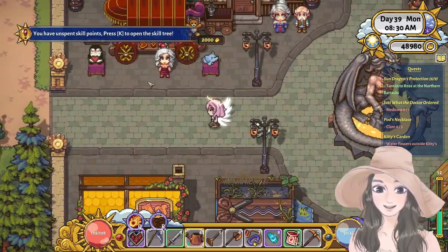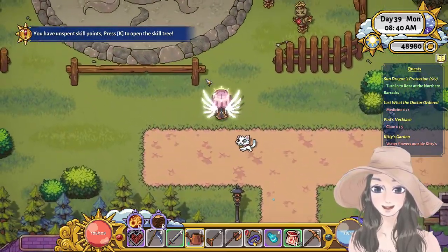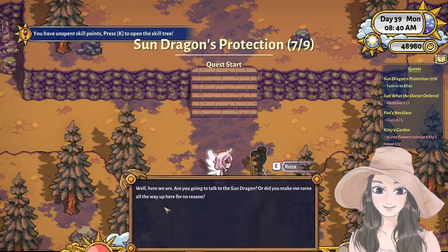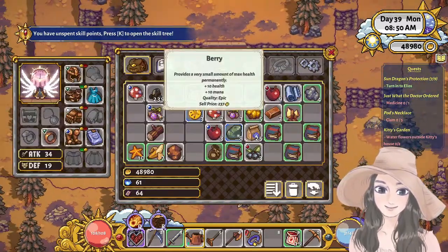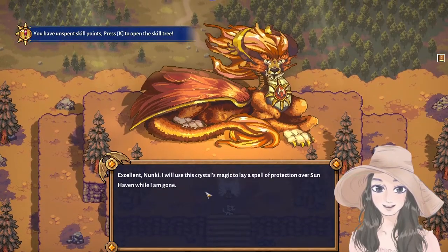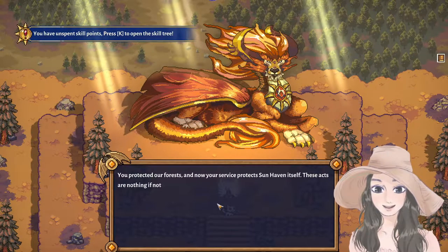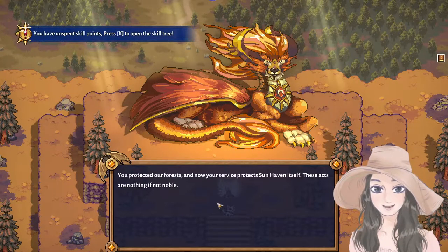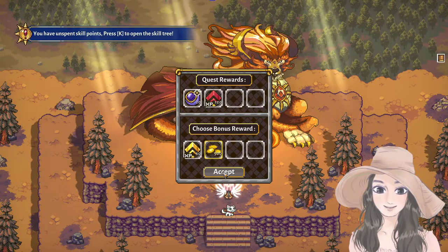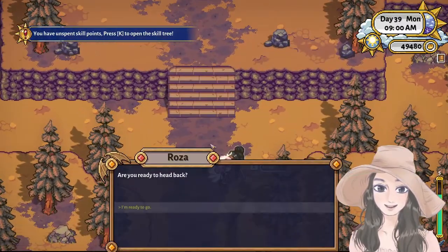Let's go. Where's Orosa again? Hey there, Farmer, are you headed to the dragon suite? Yeah. We can now give... where is it? Excellent, Noonki. I will use this crystal's magic to lay a spell of protection over Sunhaven while I am gone. You protected our forest, and now your service protects Sunhaven itself. These acts are nothing if not noble. Take care of Sunhaven in my absence, Noonki. I will not be gone alone. That's good. Let's go now. I'm ready to go. That is so freaking fast - it's still morning.